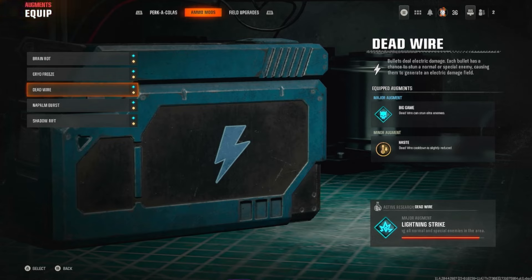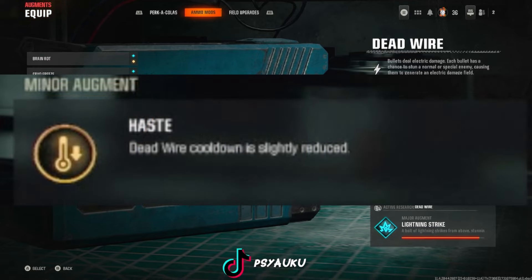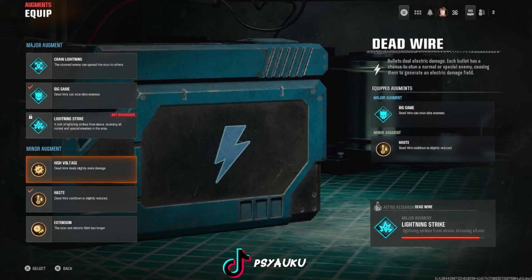That was supposed to be coming soon in Season 1, December 11th. For minor augment, Haste — which slightly reduces the Dead Wire cooldown. For major augments personally, you can run either Big Game or Chain Lightning. Lightning Strike — I haven't researched it, but I've used it before — strikes a lightning bolt from the skies and stuns all normal and special enemies in the area when you're shooting. But personally, that's what Dead Wire is supposed to do regardless. It's supposed to already stun a huge horde of zombies, so you can run Chain Lightning instead of Lightning Strike, or Big Game, which is what I like to run.